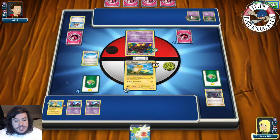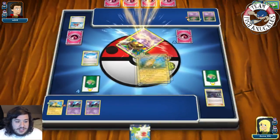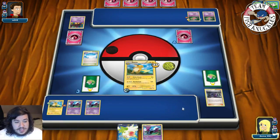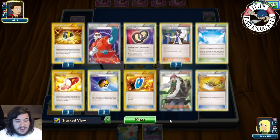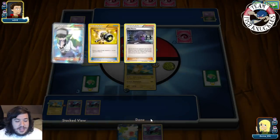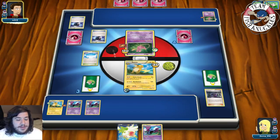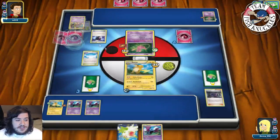Next turn we can win if our opponent puts down a Shaymin. We put 20 damage on Mew with Golbat and use Circle Circuit for 20-40-60 - that's a knockout. We get a Golbat. Our opponent will likely send up Mew with damage already on it. We can put down a Crobat, take the knockout, go down two prize cards, and hopefully Lysandre a Shaymin to win. We haven't used Lysandre yet so we need to find it - 24 cards left.